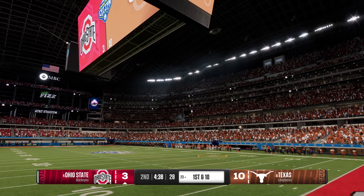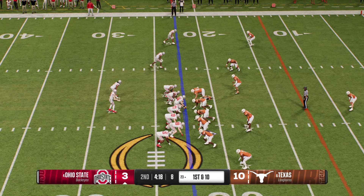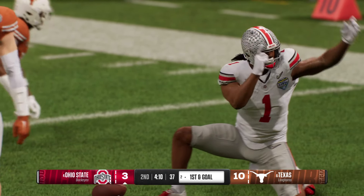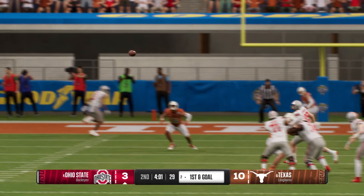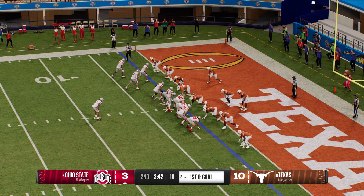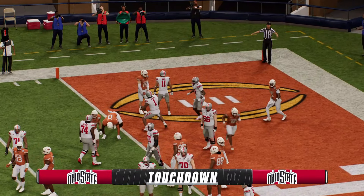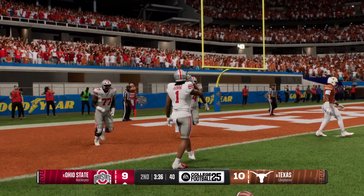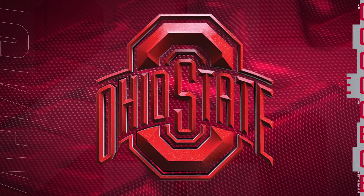First-and-ten play coming up — snap, looking to throw, lets it go, finds the man to the left for a big catch downfield. Stop just short, but the defense is really backed up now — it's first and goal. Defense lost the running back on a nice catch for the first down. The Buckeyes looking to finish the drive — first and goal, keep it on the ground, trying to power in for the touchdown. Fights his way in for the score! Touchdown, Ohio State! Love to see running backs get their knees up and run through those potential arm tackles.